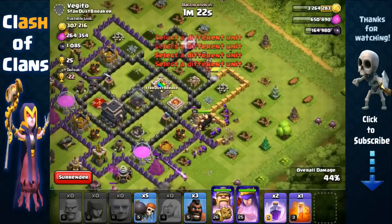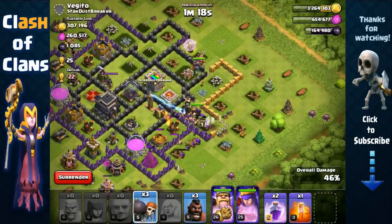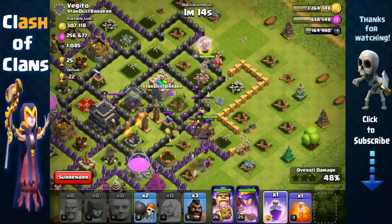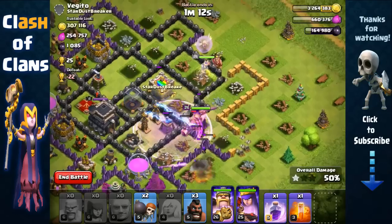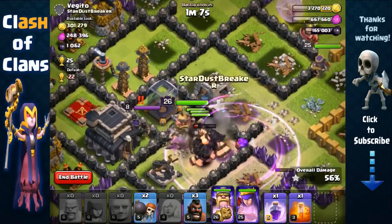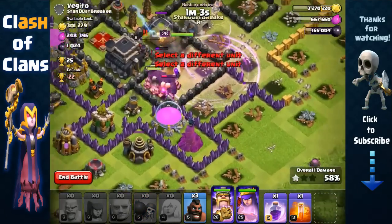Our queen is targeting that wall so let's help her out with a Wall Breaker and open it up. We'll send out two more Wall Breakers and use a rage spell on them — watch the rage spell, it's gonna open up all of those layers of walls. Almost, but we have two more Wall Breakers.